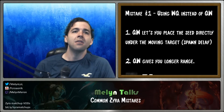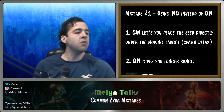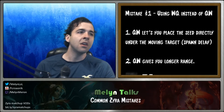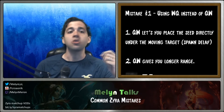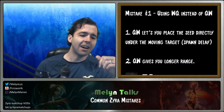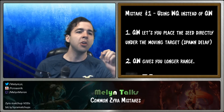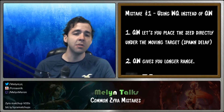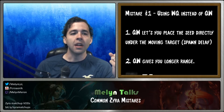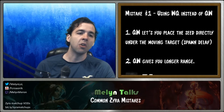First, once you land Q on an enemy, they're going to run away. If you do QW, it gives you time to move the seed and spawn the plant right on top of them. Second, because your W range isn't that long, if you Q, walk forwards, and then W at maximum range, you can get a plant that's much, much further away than if you just WQ'd initially.